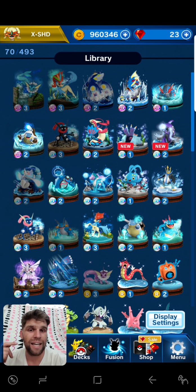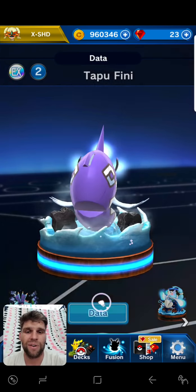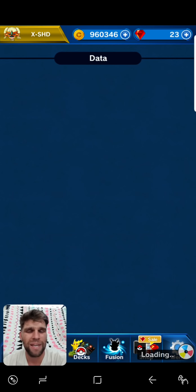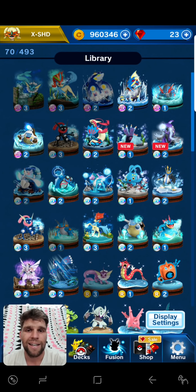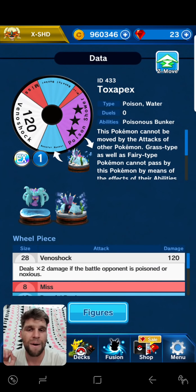Tapu Fini is going to be moving over everything — protecting your own entries at 3 MP. Nasty. Toxapex could be a cool low-key mon for stopping fairy types from moving over it, so you'll be able to block Finnies.